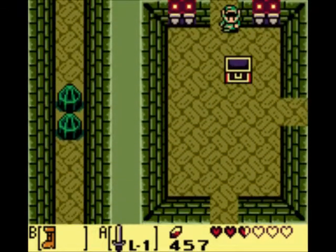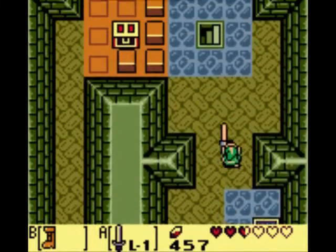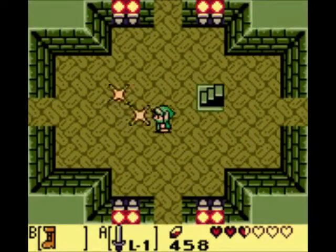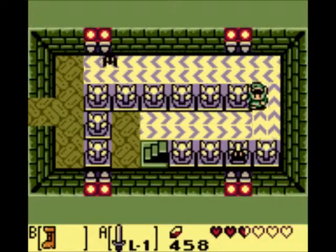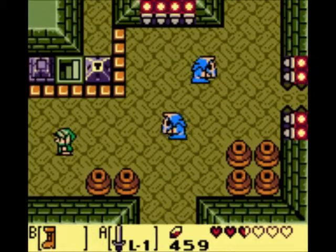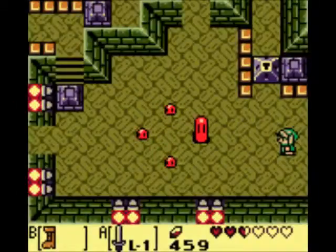Let's head back. In that room there is the map, but we don't need the map. What I do need is some hearts. Take that guy out. Up here — let me think. We only have three keys, okay, let's try and do that again.